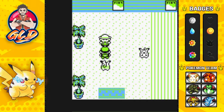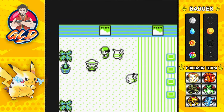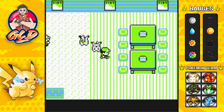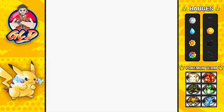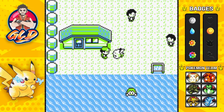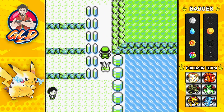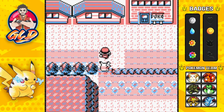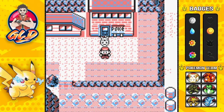This is the location where you can actually do the Surfing Pikachu. The only thing is, I believe by special event on Pokemon Stadium you can actually do the Surfing Pikachu event. That's probably what we're going to be doing when we get to Pokemon Stadium. There is a cheat to get the Surfing Pikachu, but I don't want to use it.